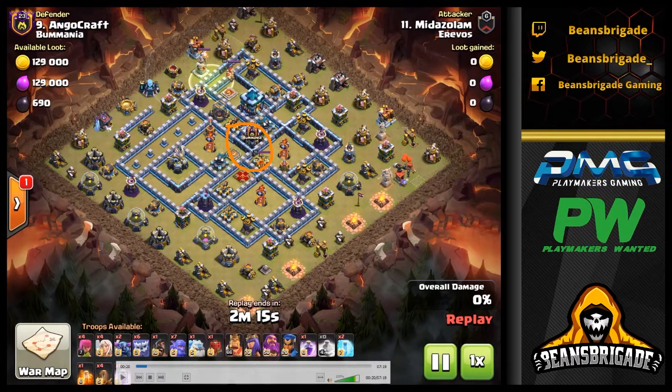You can see the amount of value gained: the Town Hall goes down, you've got an IT going down, a scattershot nearby, another IT in range once the compartment nearby gets hit, and the Queen going down. It's a beefy kill squad. To execute it, you need the six Yetis going in along with the Bowlers behind and the heroes.